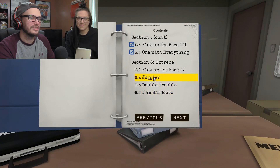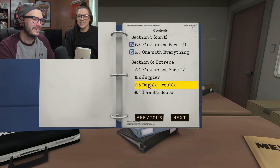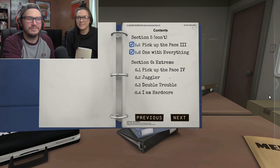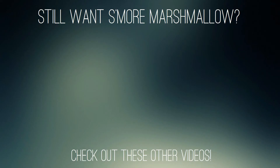So we'll start Pick Up the Pace at the beginning next time. If there ever is a next time — we may never play this ever again. If a doctor ever clears me to play this. We literally have one more section to go after this though. What is 'I Am Hardcore'? 11 modules with five minutes and only one strike. Double Trouble: eight modules, five minutes, one strike. Juggler — I don't like juggler. Anyway, thank you guys so much for joining us. We cannot wait to see you in the next one. Bye!